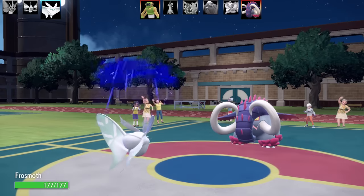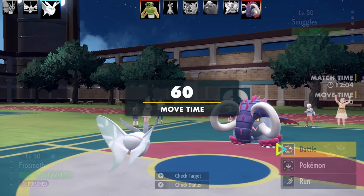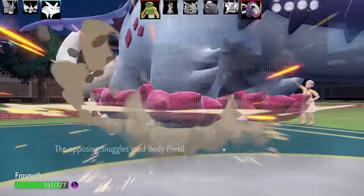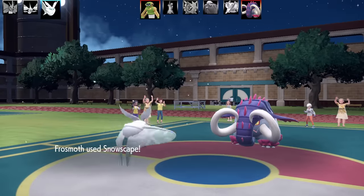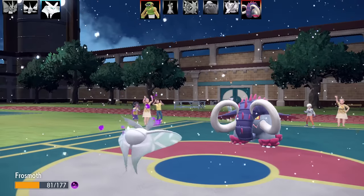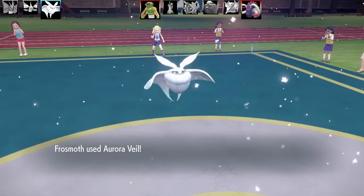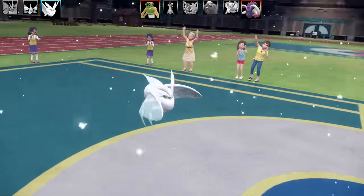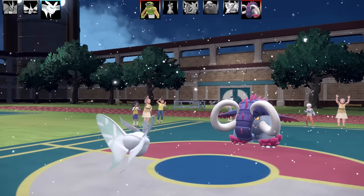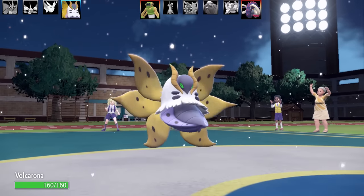Next Pokemon is Frostmoth. We've got Great Tusk as the opponent and it's going to be a big pain. Frostmoth is running an interesting set — Max HP and Max Attack Adamant Nature, with Snowscape, Infestation, Aurora Veil, and Leech Life. Ability is Icy Scales, item is Icy Rock. With the Snowscape buff to Ice types, Frostmoth is actually reasonably bulky. I got the Snow and Aurora Veil up before fainting, which gives my remaining team some chance against the Great Tusk. I'm very salty about missing that sweep.